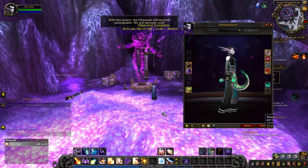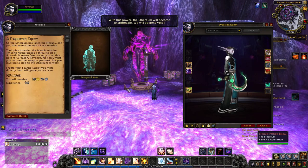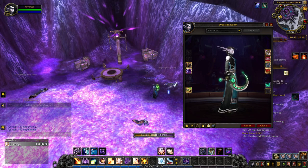By completing the Mage Tower challenge back in Legion, Shadow Priests were rewarded with a Twisted Reflection appearance in green. The Mage Tower was a feat of strength and is no longer doable. Thus, for those of us who didn't complete it back then, Twisted Reflection is unfortunately not obtainable.